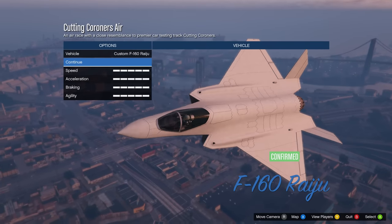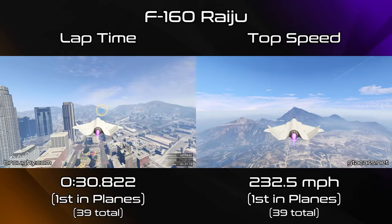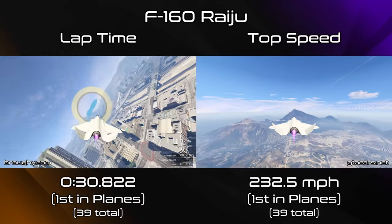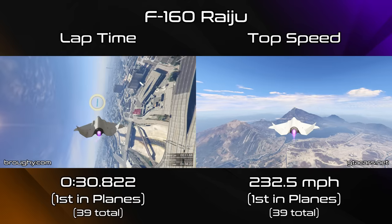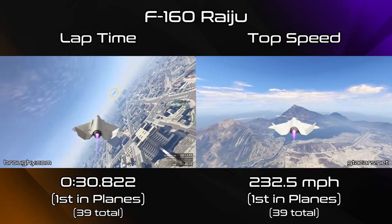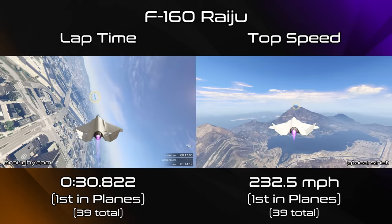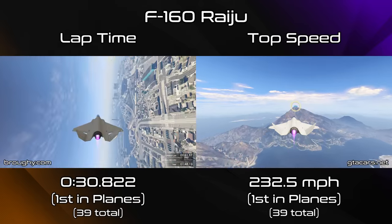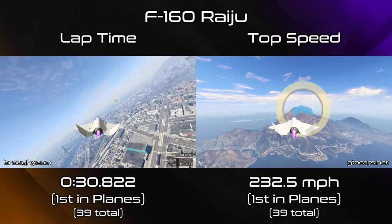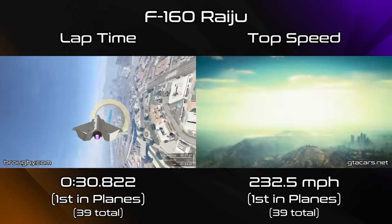When it comes to the new Raiju, it becomes the new quickest vehicle in the entire game both for lap time and top speed. It demotes the Alpha to 2nd place for lap time by 3 whole seconds, and the Pyro to 2nd place in top speed with a whopping 10mph advantage. Basically they took what made the Alpha the fastest plane around the lap and what made the Pyro the fastest for top speed, and combined them to make the Raiju number one across all vehicles in the entire game. Kinda crazy.